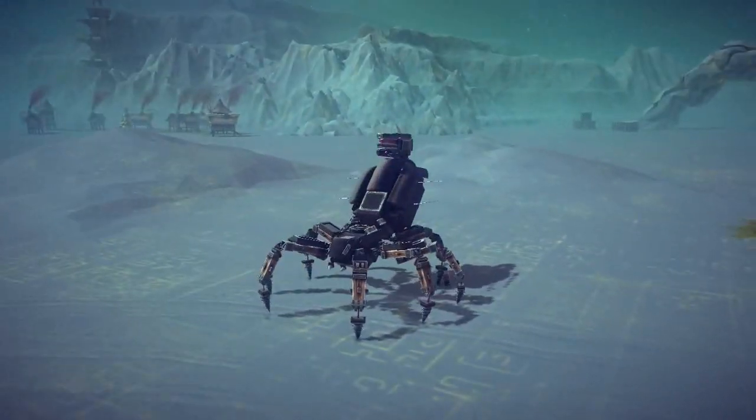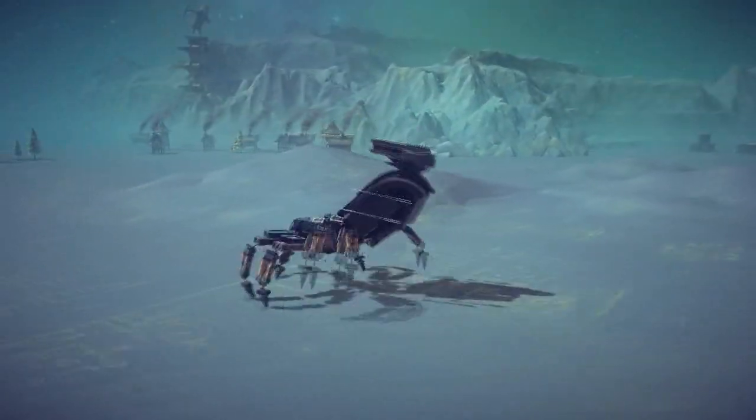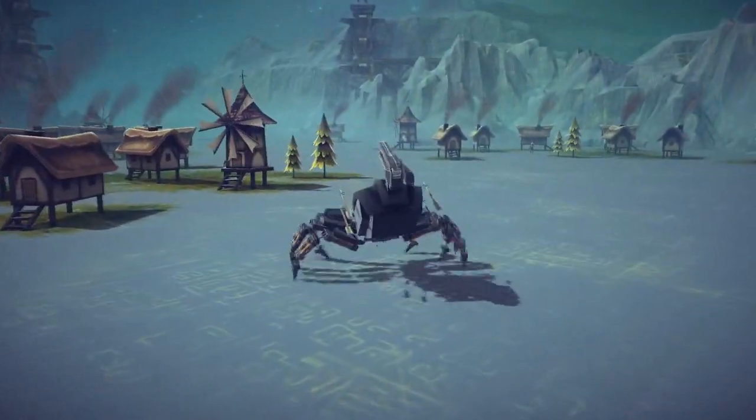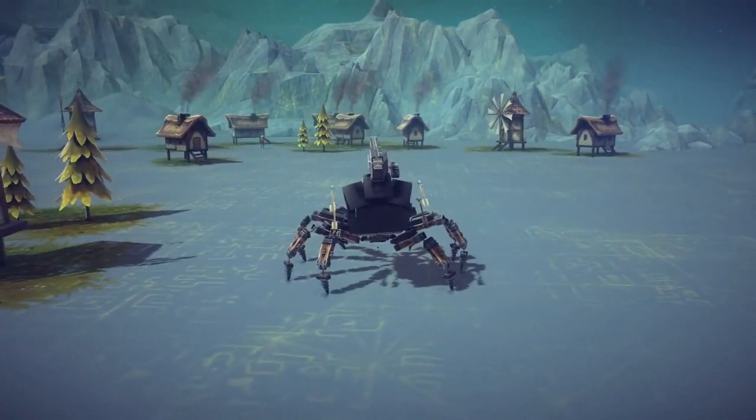To start walking this thing, it is the arrow keys to move. Whoa, okay, this is very bouncy — it's actually very spider-like. I like this, it's really cool. It's also not in invincibility mode, so it's actually pretty surprising that it hasn't broken or anything. Let's go and check out some of the weapons on this thing, because yes, this is a weaponized spider.